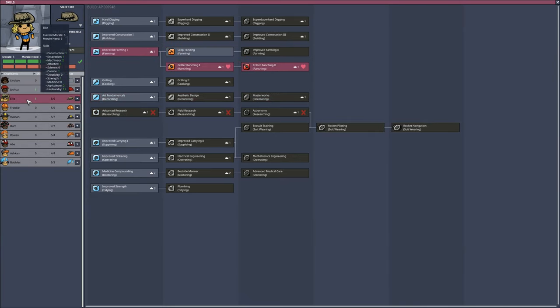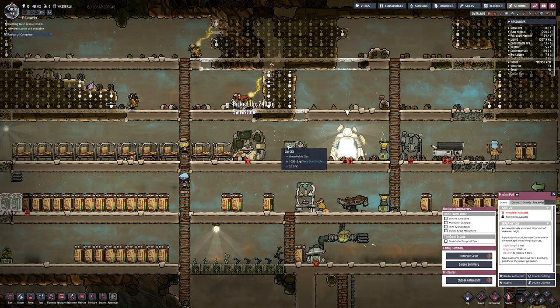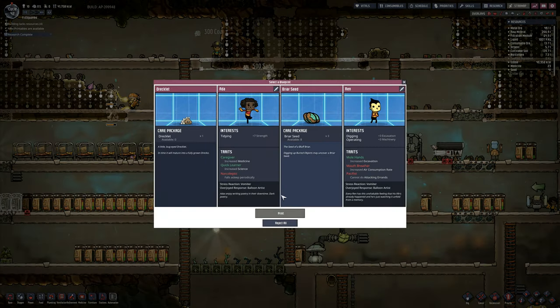Joshua, your morale is still way down. Ellie's morale is also down. She's already got critter ranching, critter wrangling, and grooming station usage, but her morale is down as well. So I'm not going to go with her morale - I'll choose a blueprint in here.